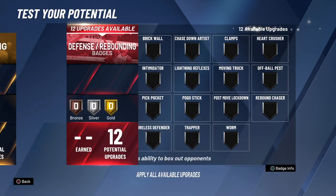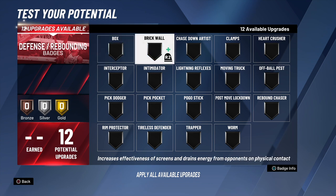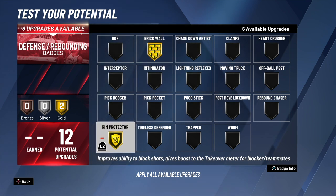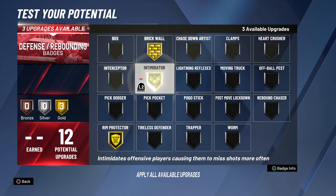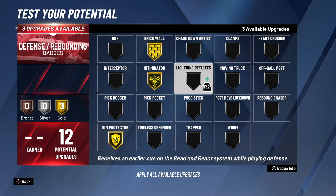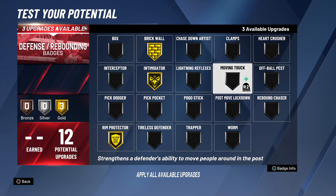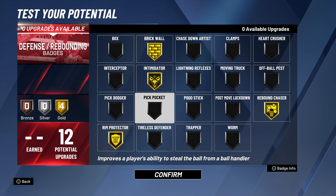Last but not least, you got your defense — 12 defensive badges, so we can put four of them on gold. I'm gonna choose the ones I think are the most important based on my play style: gold brick wall, gold intimidator, gold rim protector, and gold rebound chaser.